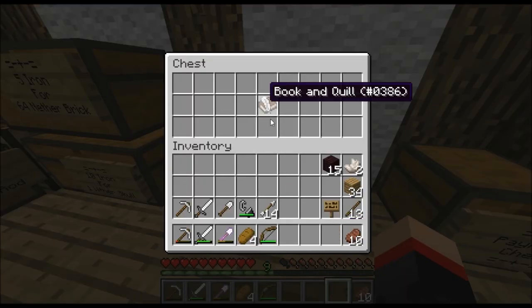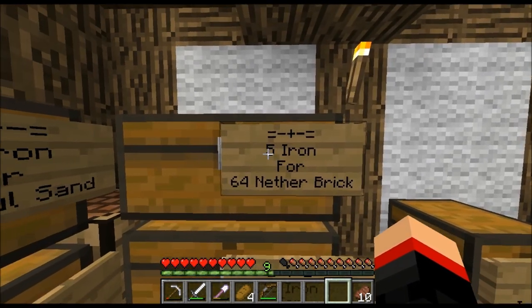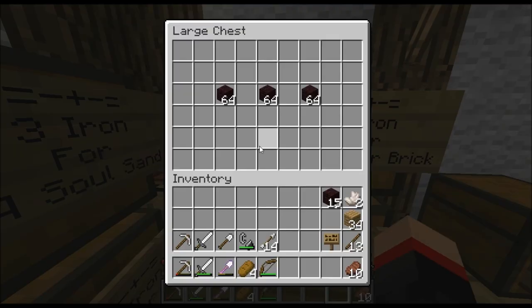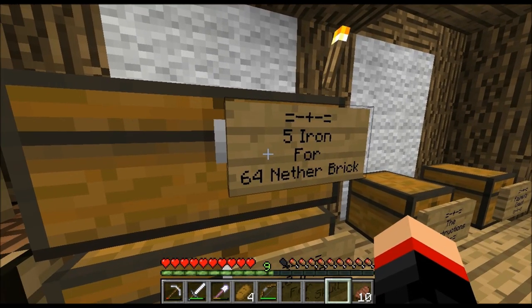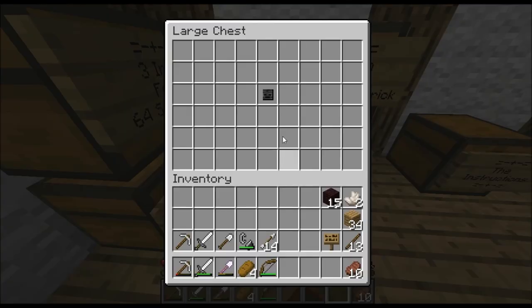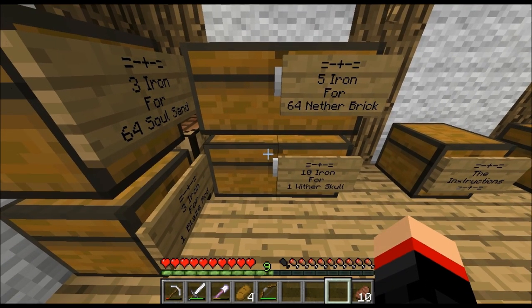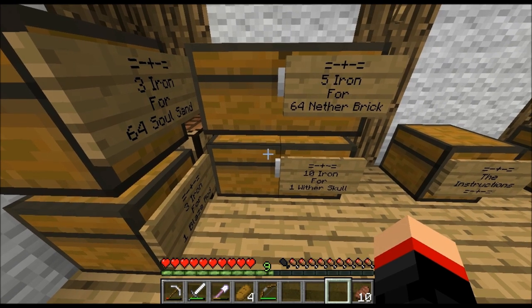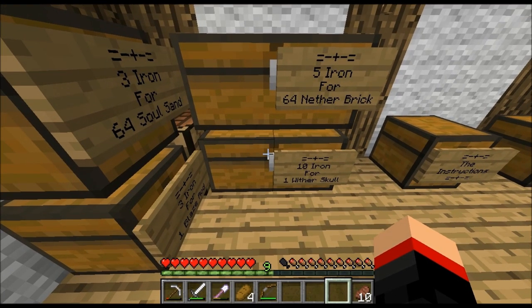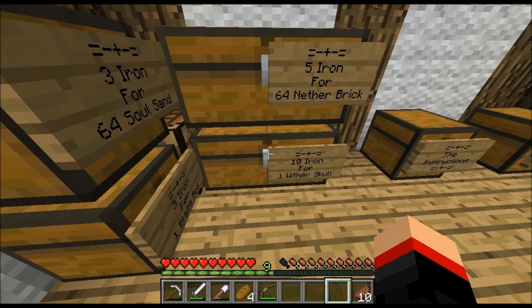Thanks for shopping at Five Stars Nether Shop, happy shopping! Now over here we have five iron which trades for 60 nether brick — I think that's a pretty good deal because nether brick is kind of hard to get. I also have ten iron for one wither skull, which is a really good deal because there aren't many wither skeletons. So for 30 iron you can basically get the full wither.